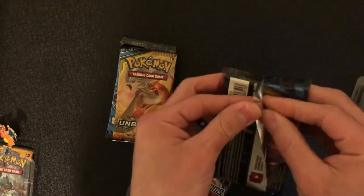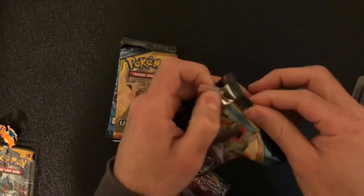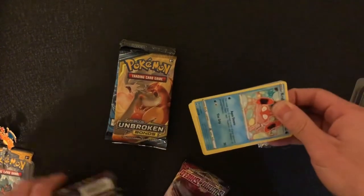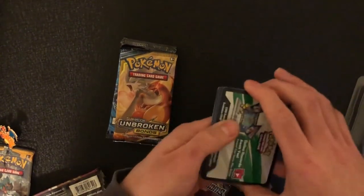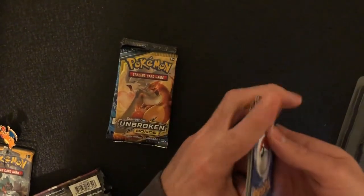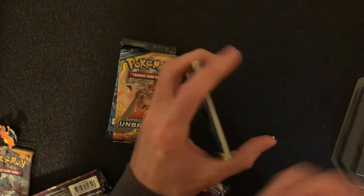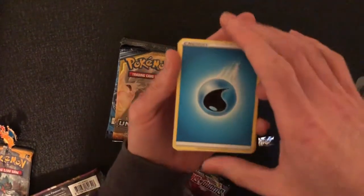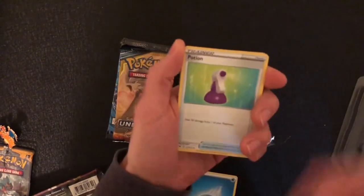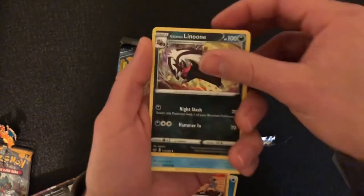Let's get started into this Sword and Shield. I didn't even know these tins have those packs. Me and my wife were talking and she wanted to see the older cards — the tag team — because she really doesn't have any. She started in Sword and Shield; I started around XY and Z, then went into Sun and Moon with all my GXs.